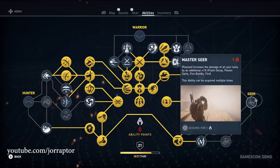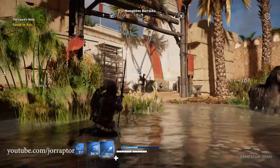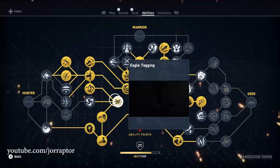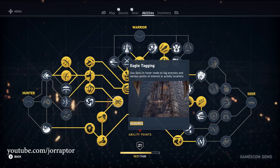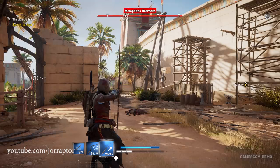Let's move to the last section — the Hunter skill line. Starting with Eagle Tagging: using your eagle Senu, you can tag enemies and other points of interest. Headshots deal a ton of damage in Assassin's Creed Origins, and with the headshot XP skill you also earn extra XP for them.